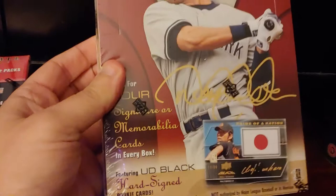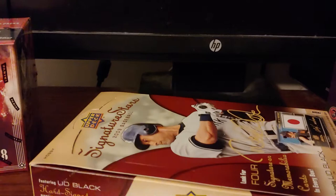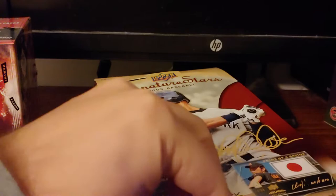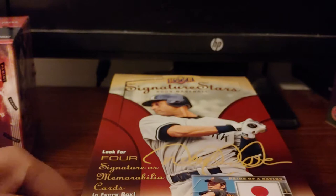Next thing we'll hit is the 2009 Signature Stars Upper Deck hobby with four autos in here. It was super cheap so I figured to do it. In 2009 I think was the last year of Upper Deck Baseball before they got yelled at enough by Major League Baseball. It says it even on the corner — 'not authorized by Major League Baseball.' So no team logos, but all of the team cities should be on there. I don't think team names will be on there.